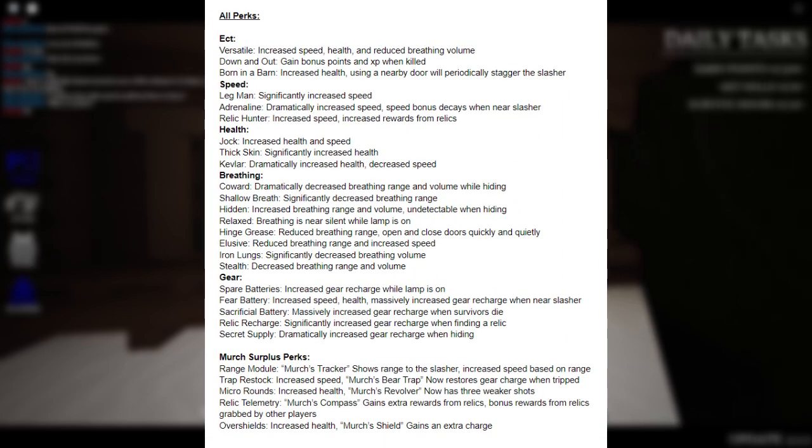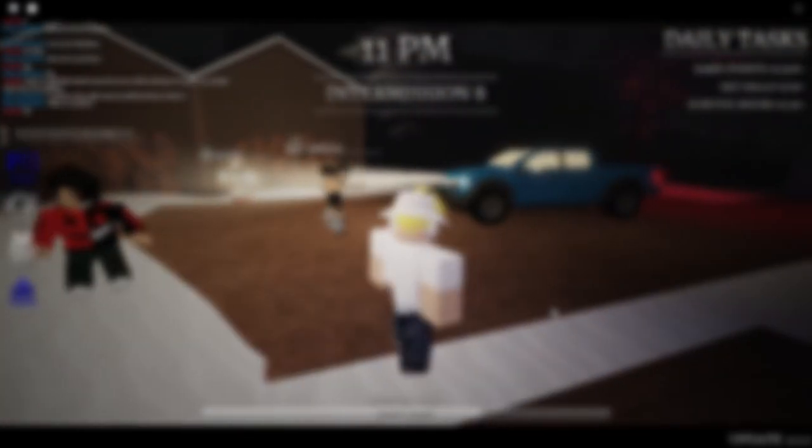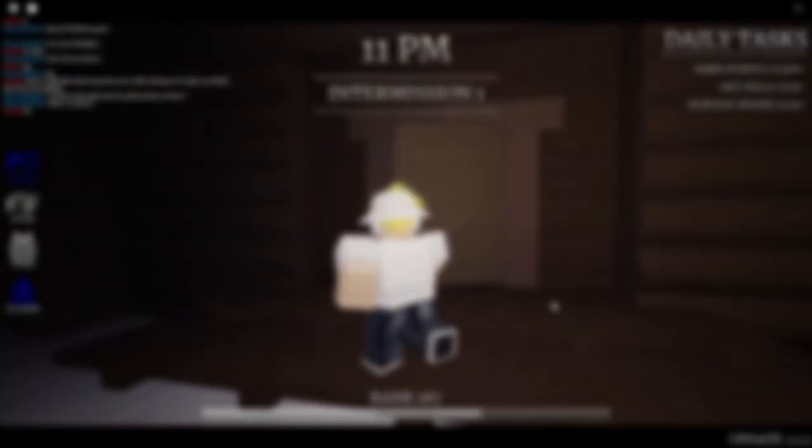I made six categories: Excedra, Speed, Health, Breathing, Gear, and the Merch Surplus Perks. The Merch Surplus Perks aren't really their own category — they're pretty much just perks for the gear and items used in the Merch Surplus Shop only. So I kind of made five categories for all the normal perks in the game.